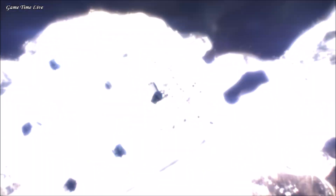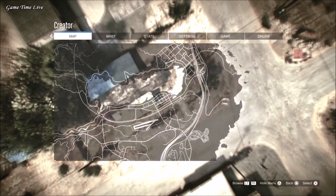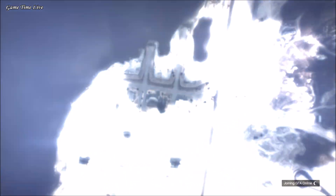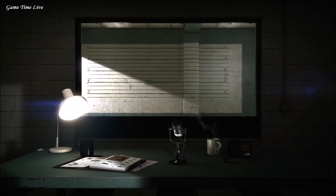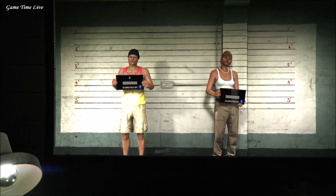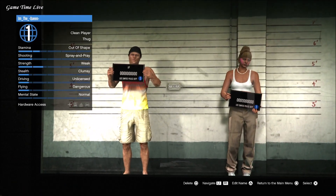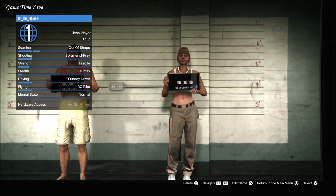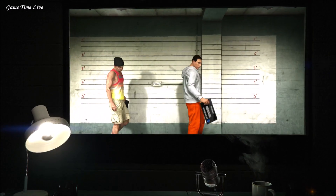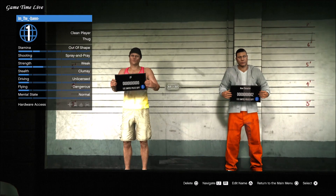After that, press pause again, go back to the online tab, and go back over to manage characters. From this point you're gonna delete that second female character. If you have watched the transfer glitch video, you should know that we now have to join the AFK player in the free aim session again.